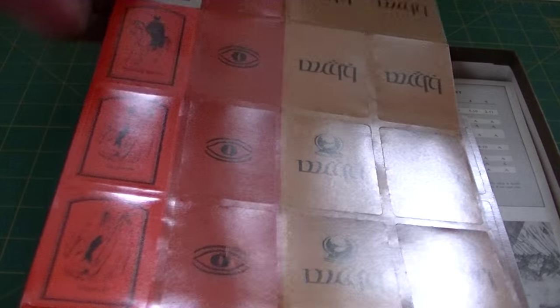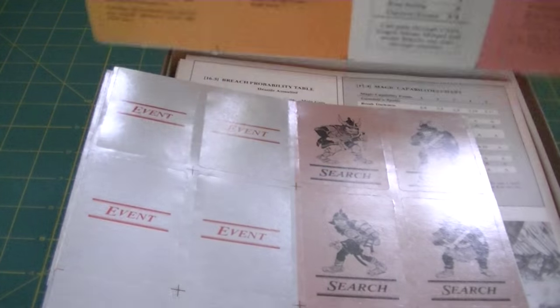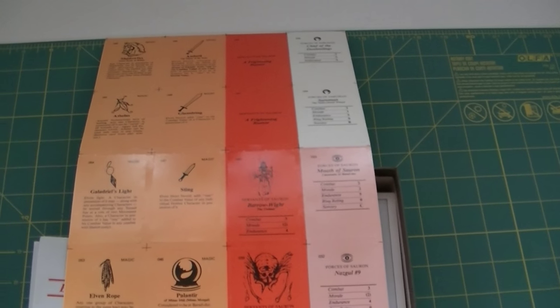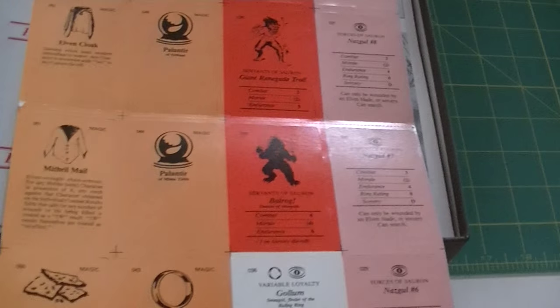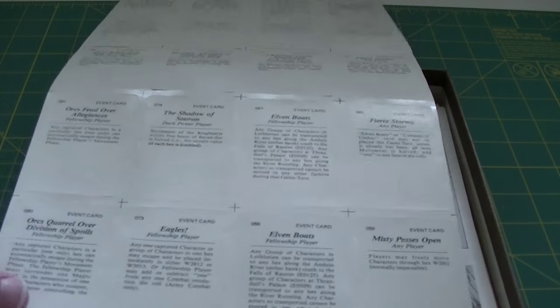I'm not sure if these are all from War of the Ring or if some are used in other games. There's Gollum, Nazgul. On the back, some of these that don't have any characters on the front are actually items - I see Glamdring up there, Lembas bread. And then those look like search cards and event cards. Events actually have some fairly lengthy descriptions on them, and then another sheet of event cards - lots of them.